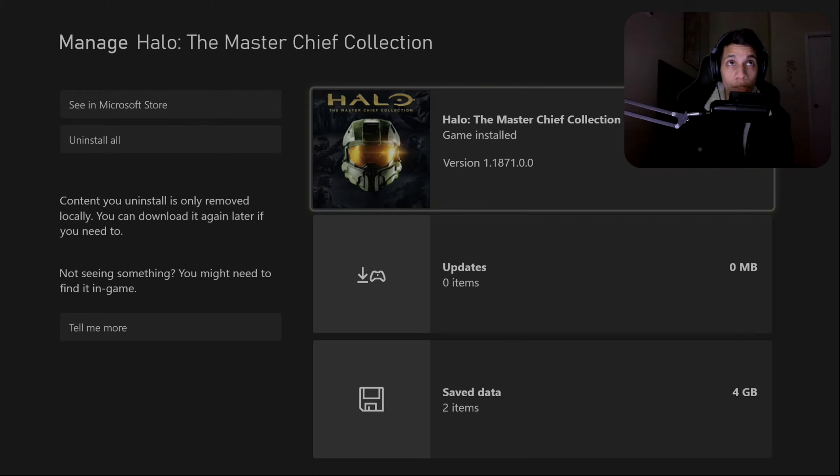Hey fellas, so the first game I'm going to try is Halo — the 108 gigabyte game — Master Chief Collection. I want to try Halo 5. Maybe one day I'll try Halo 5, but I don't have it downloaded as of now. So when I download it, maybe. Okay, let's go.